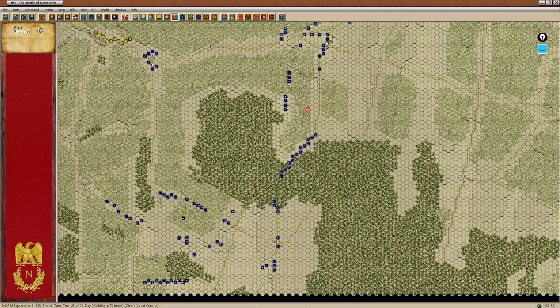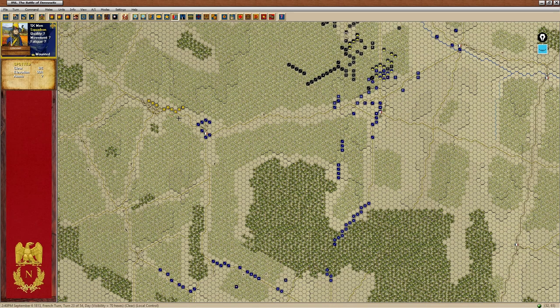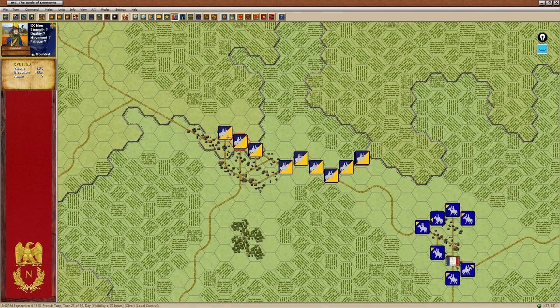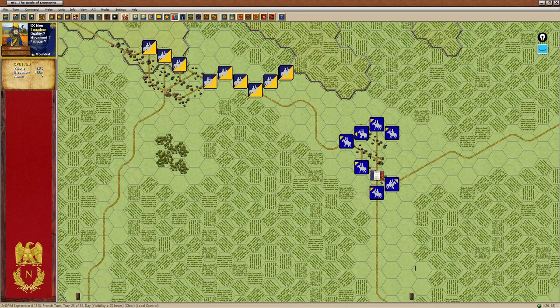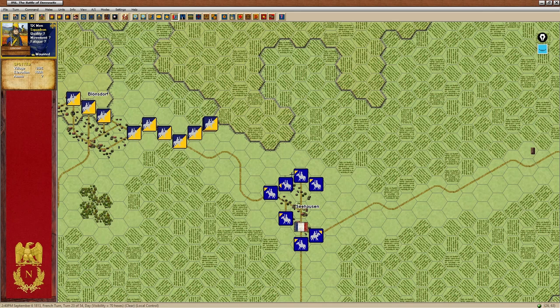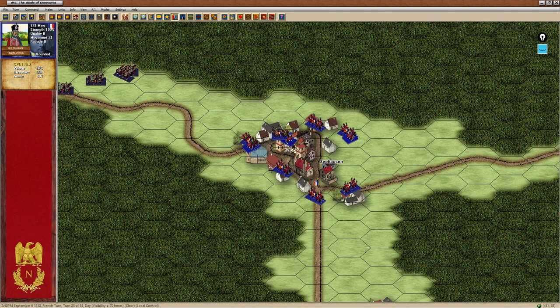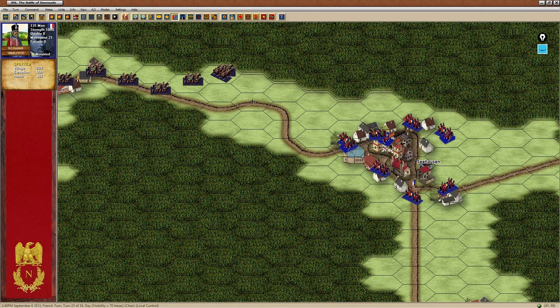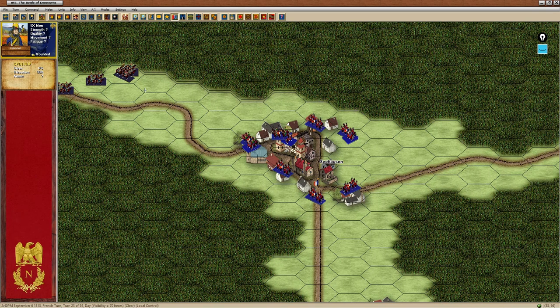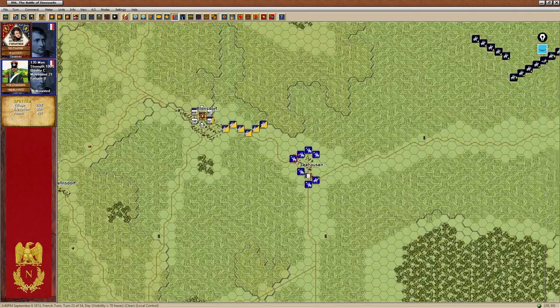I've got some more reinforcements coming in. Sweden just seems to be an advanced guard of some Hussars around Seahousen, so they're going to stay where they are — it will be chaotic if he does decide to attack there in a town. My only concern is if they are dragoons and they can dismount. That's the only thing that might be a problem there.